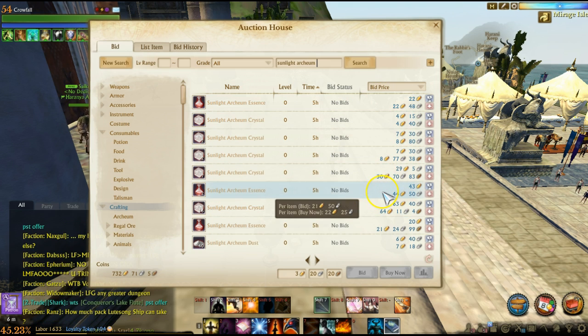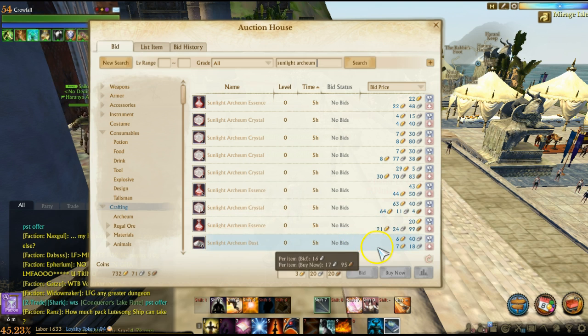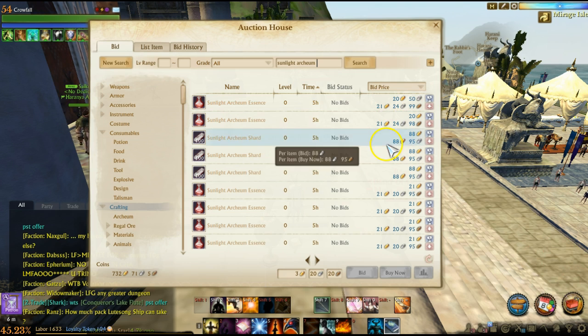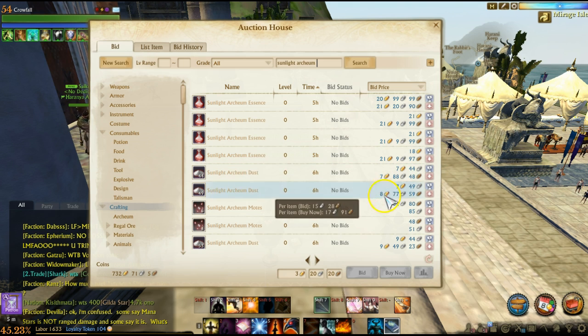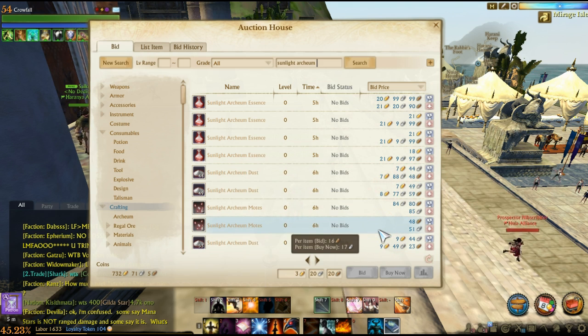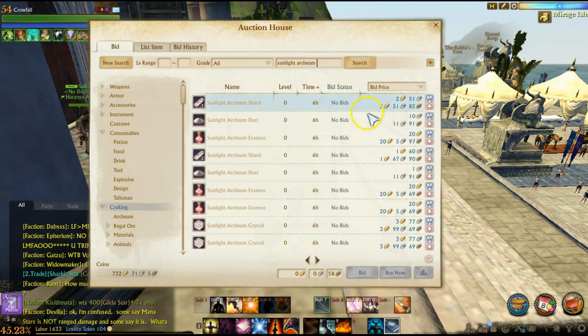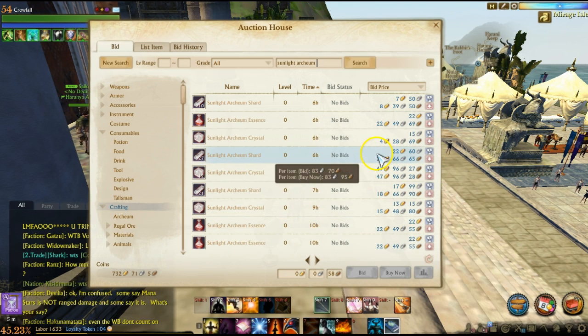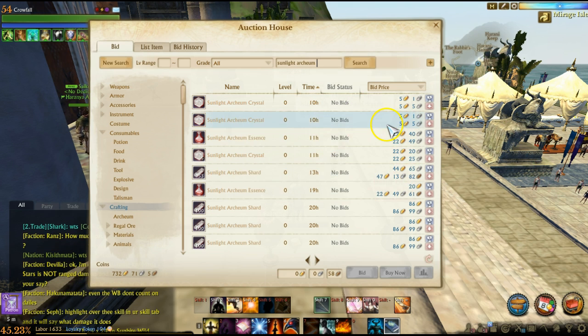It's such a steal if someone miss-clicks and puts a bid price of like one gold, 50 copper, or 50 silver — you can make a lot of money depending on how highly valued these items are. It looks like most of these players have not made any mistakes, so there are no real errors here in the Sunlight Archeum. This is a trick a lot of people know about, so the counter to this is to not make low bid prices. This method works with any items.